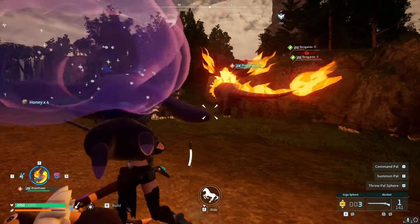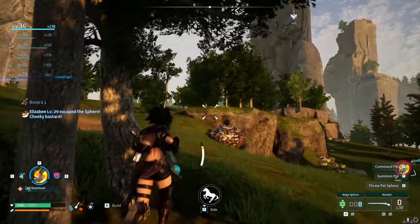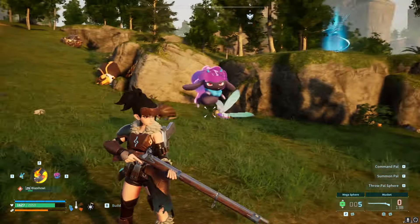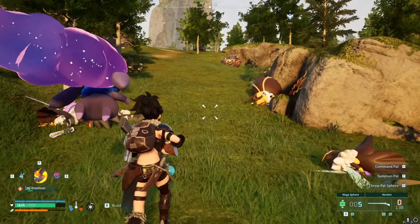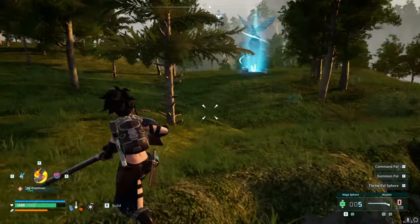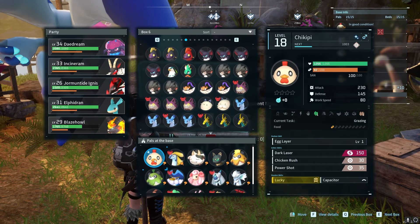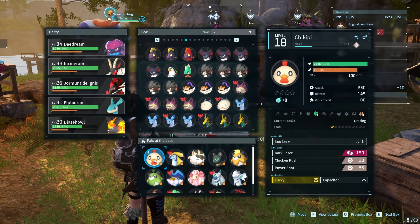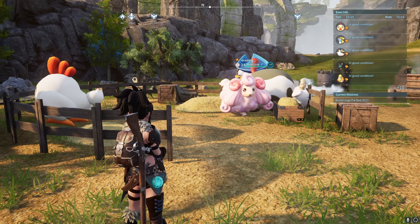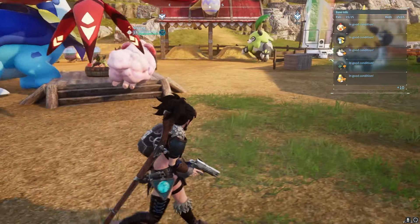They do drop honey, and there are more Beeguards over here. We accidentally killed them instead of catching one, but that is the main idea — you want to try to catch one; preferably use better spheres. Once you have your Beegarde, your Mozzarina, and your Chocochick, you're going to want to place them all in the ranch so they can start to produce eggs, milk, and honey. Honey does not expire, which makes things a lot easier.